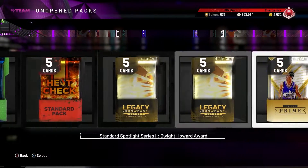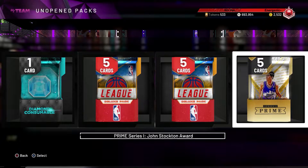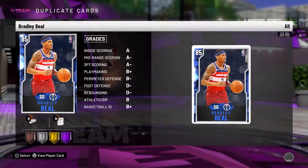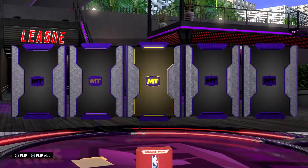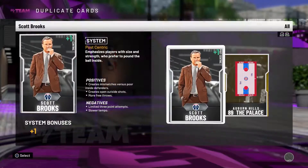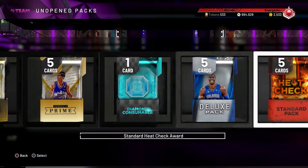I'd like an amethyst player out of one of these. I got Gordon Hayward — I don't have him, so adding him to the collection. After the league packs we're gonna hit the heat check ones. Got a sapphire — sapphire is like the worst thing you can get. Bradley Beal, I'm just quick selling him because these sapphires don't go for anything. Nothing in this one, not even a contract — just a bronze player. Quick selling for 375, decent amount.